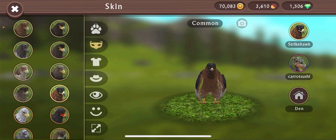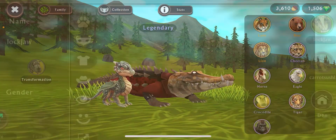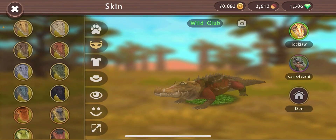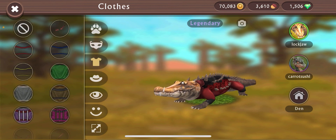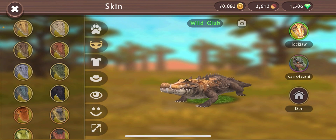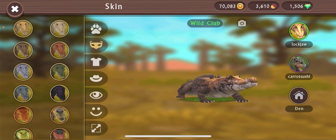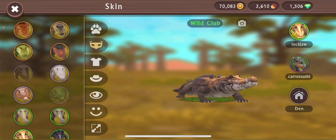But anyway, on to the next animal, which is the croc. Let me take these clothes off real quick and put some actual eyes on it. I do like this Wild Club skin right here, it looks pretty good. And if you guys want to see more rating videos — there are so many ideas: rating all the rare skins, legendary skins, Wild Club skins. Unlimited possibilities guys, just let me know down in the comments.